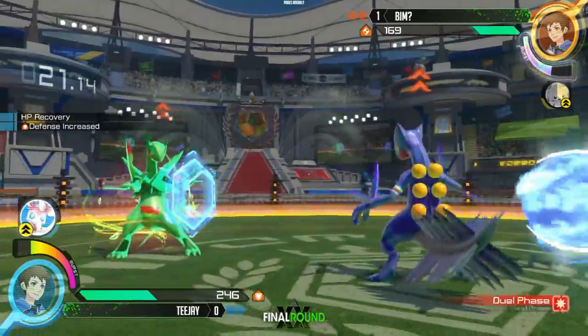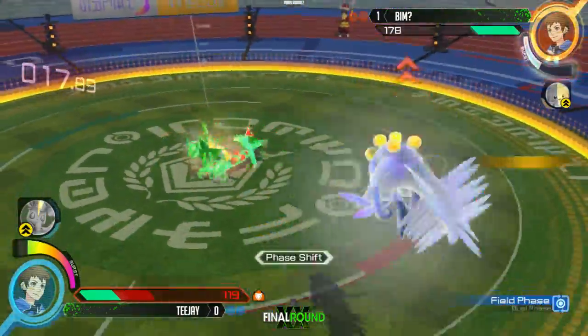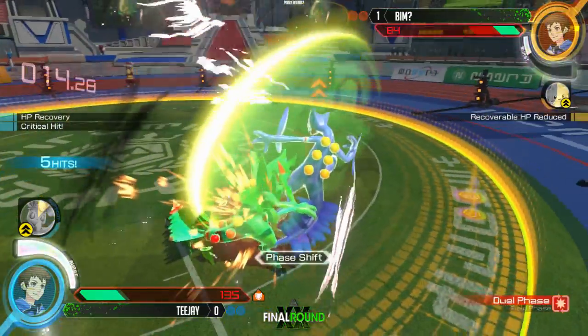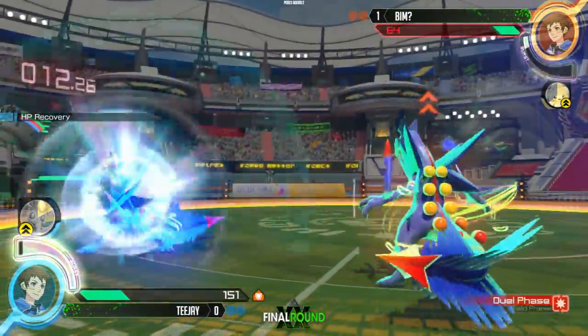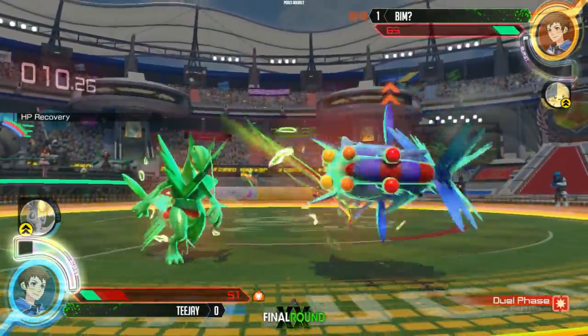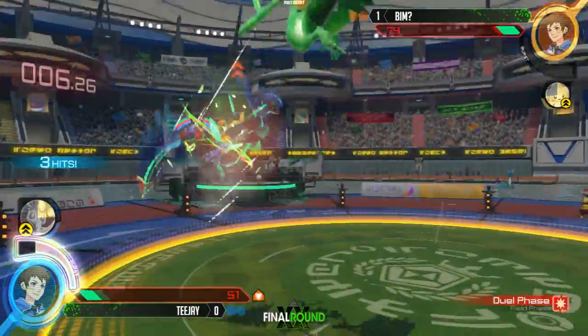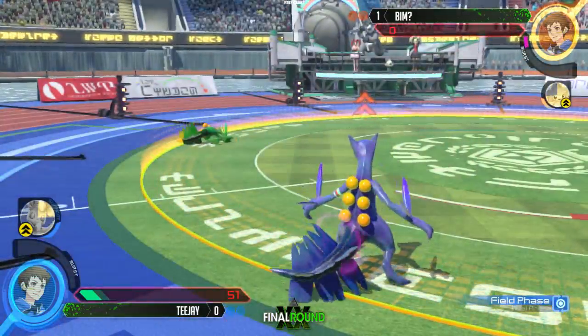TJ dropping his combo to set up — oh no, he gets Dragon Breath. The counters hurt so bad. TJ does have burst on deck now — smart man going into burst, but gets punished by the Leaf Blade. He doesn't like that grab, and then gets grabbed himself — that should do it. Full animation, I love it.